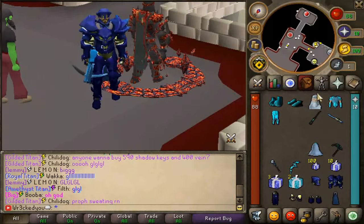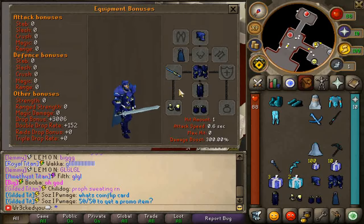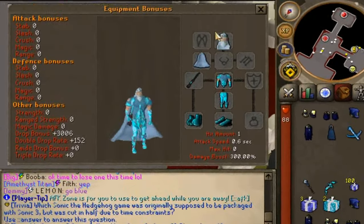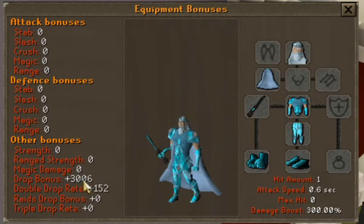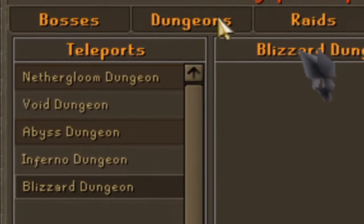I got all the update items so we can quickly review those. We have the full crystalline setup, all the items including the bow, wand, and of course the sword. Same thing goes with the full blizzard setup. We also get a ton of drop rate - these are very OP - and of course they're brand new.